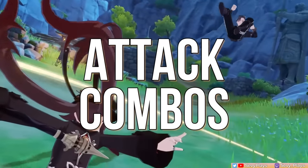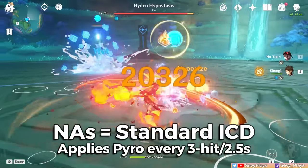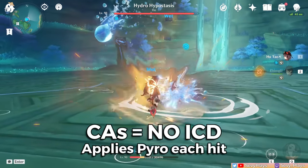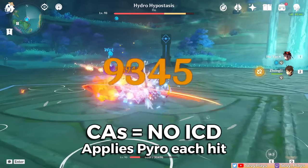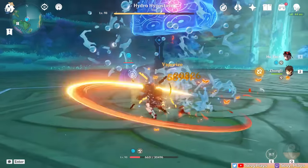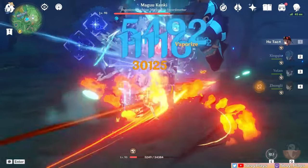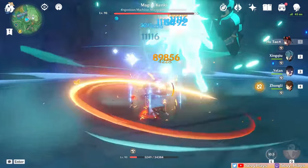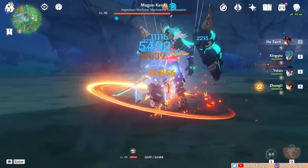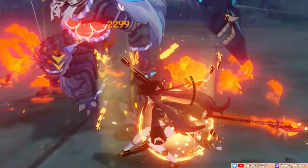The most important aspect to learn about Hu Tao's kit is her charged attack mechanics and combos. While her normal attacks have standard internal cooldown (ICD), her charged attack has no ICD. This means every charged attack hit will apply pyro, and the charged attack multiplier is also significantly larger than her normal attacks. By repeating Hu Tao's charged attacks, you can do large consecutive reaction damage, so doing charged attack combos effectively is the key to unlocking her high damage potential. However, doing charged attacks costs stamina, so you'll need to manage Hu Tao's stamina to avoid unexpected issues.